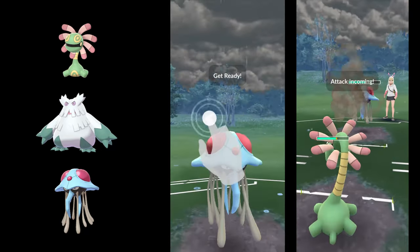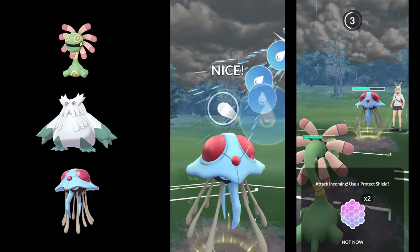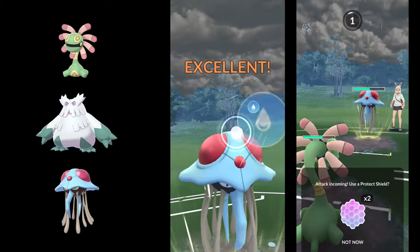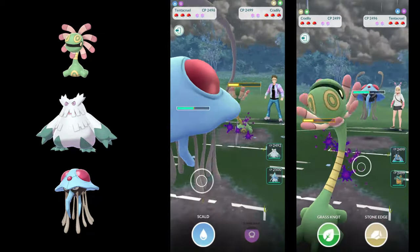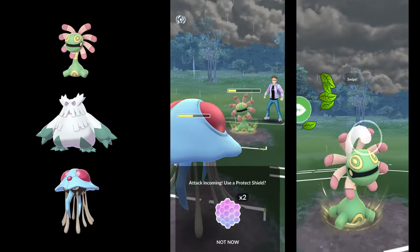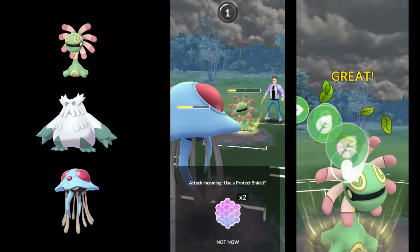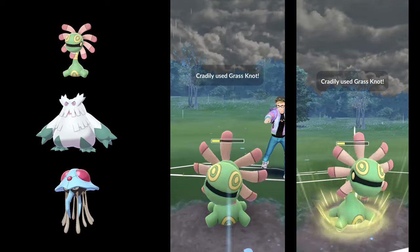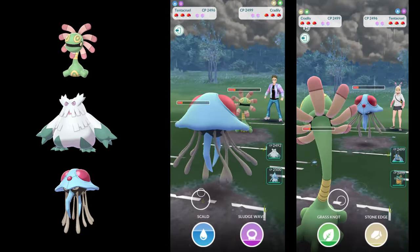I'm using Scald here — you can also use Sludge Wave or Acid Spray for baiting — but I think Sludge Wave is better in this meta because you can one-shot Abomasnow. I expect a lot of Abomasnow to appear, so Sludge Wave is probably the better choice.